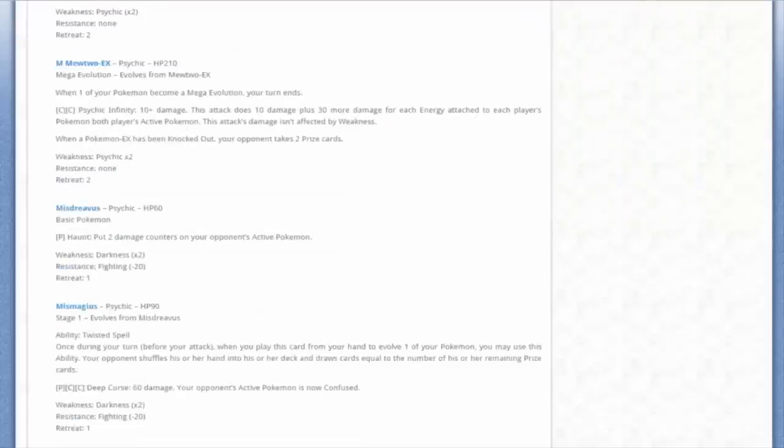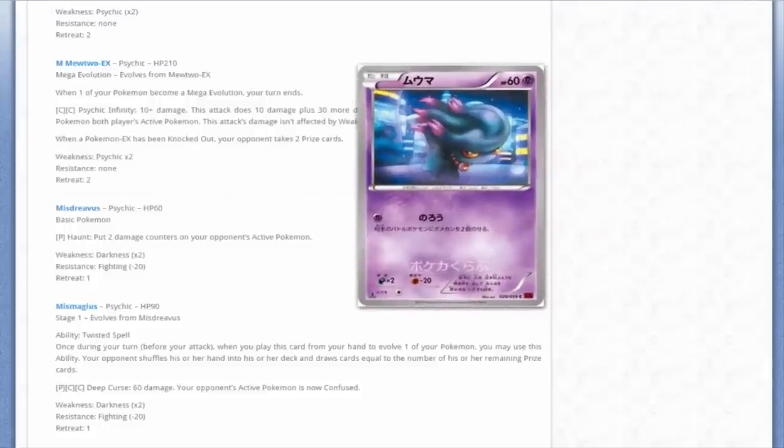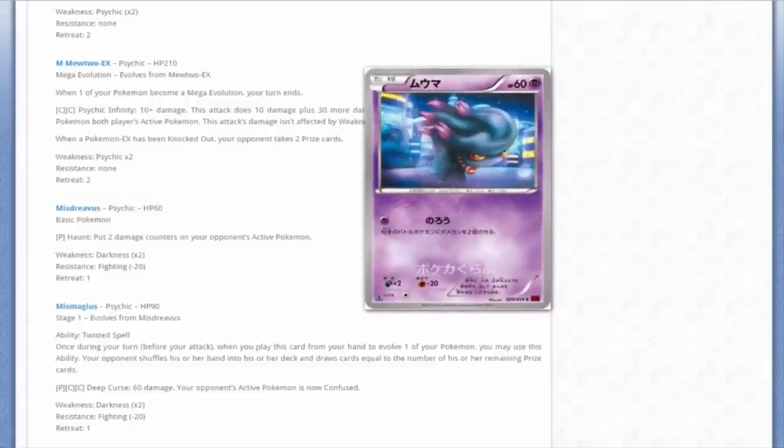They really showed love to the favorite of the Mega Mewtwos. There are actually 10 different kinds of Mewtwo cards between these sets - absolutely gross. They wanted to focus so hard on Mewtwo that they forgot one feature on one of the cards. We'll get to that at the very end of the review, so stay tuned.